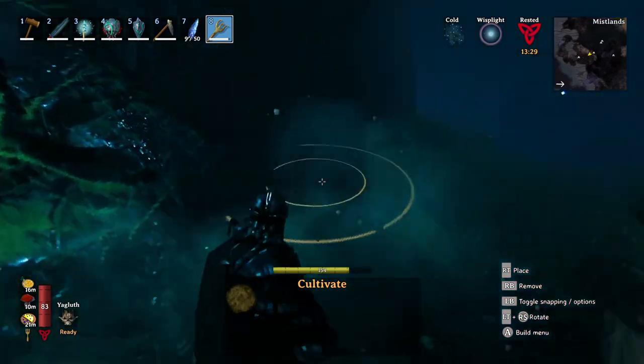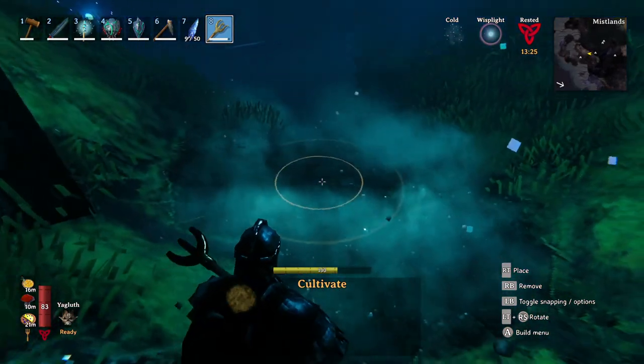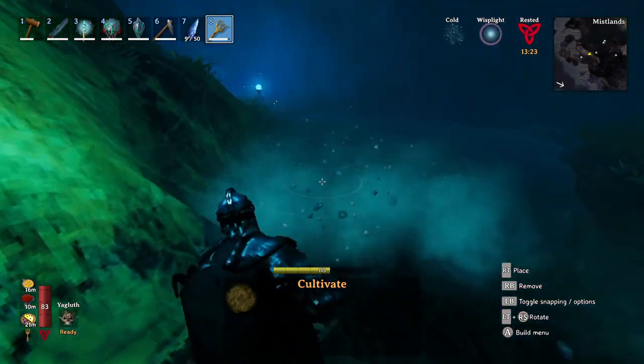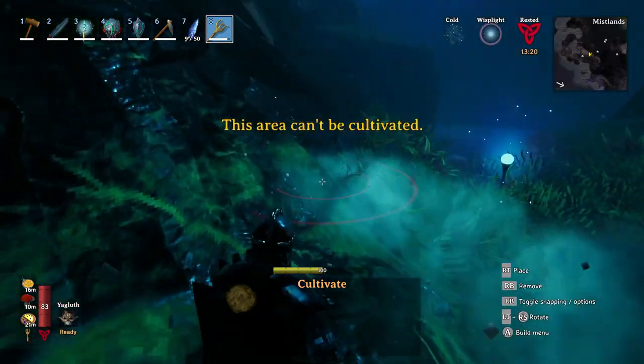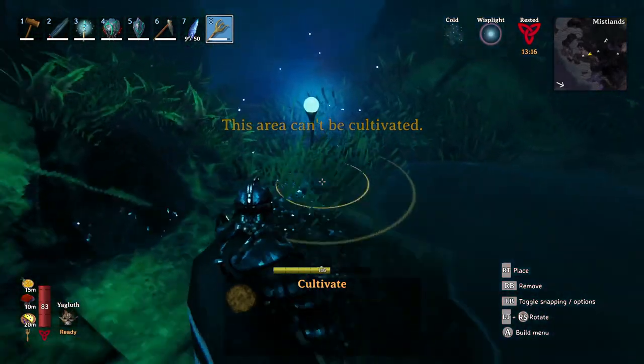Just like always, you have to cultivate the land in the Mistlands, but there are definitely some spots you can't actually cultivate. Obviously you can't cultivate any of the big rocks or cliffs — it's only the big grassy areas that you'll actually be able to go ahead and cultivate.